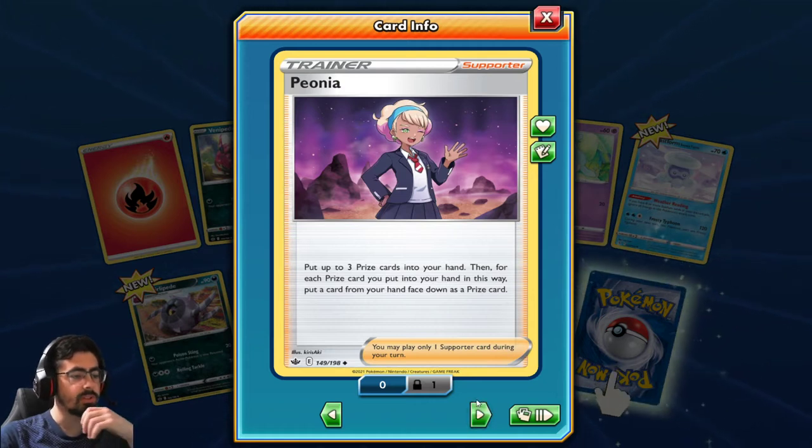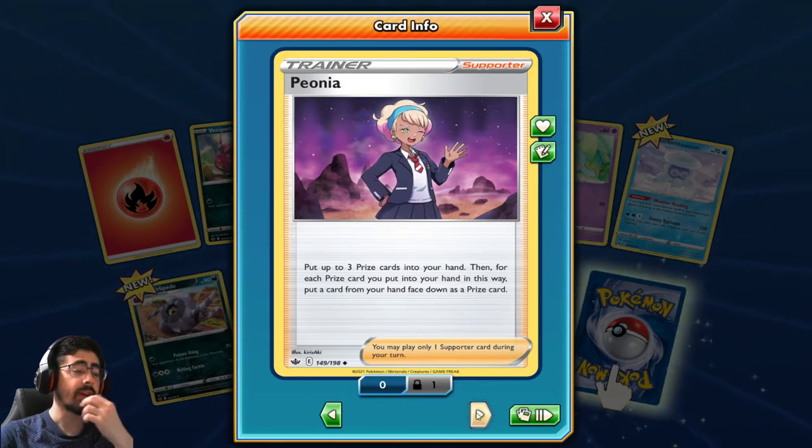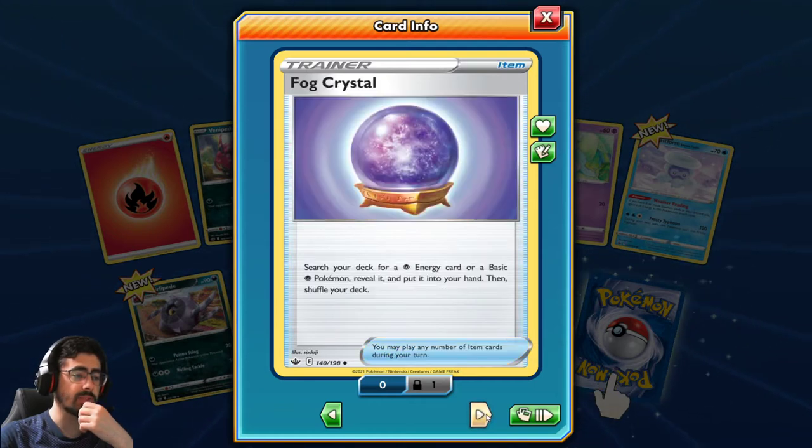Put up to three prize cards into your hand. Then, for each prize card you put in this way, put a card from your hand face down as a prize card. That's a very nice way to fix your prize cards.